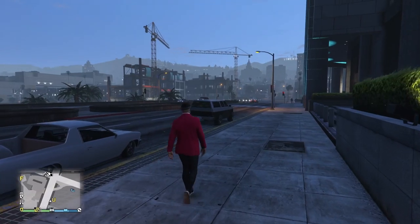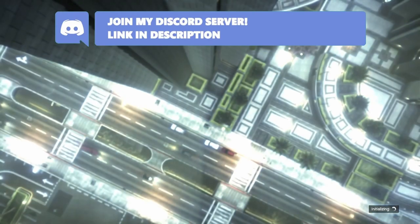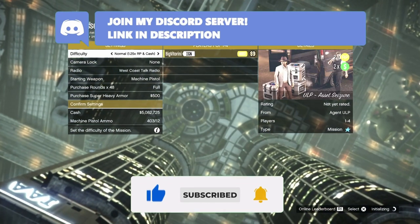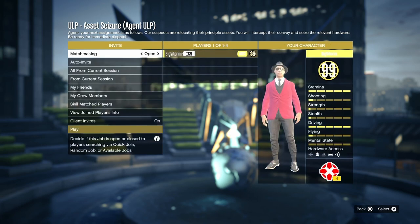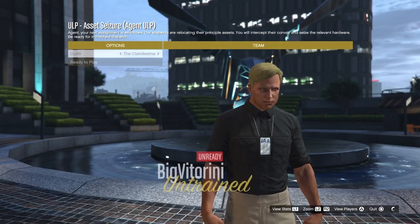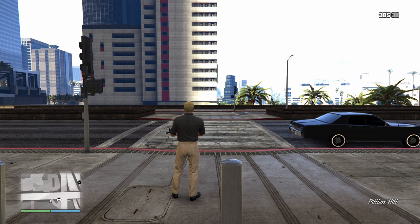Now for Mission 4, 'Asset Seizure' — you do not need to destroy any of the jammers. All you need is a Toreador, or even without one you can go ahead and find the van. Start the mission on hard difficulty for a bit more cash and RP. You can do it completely solo.